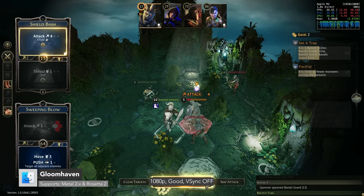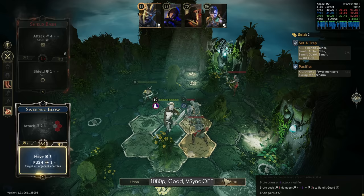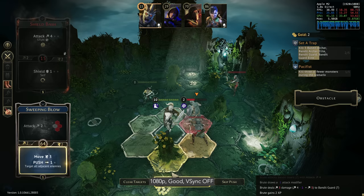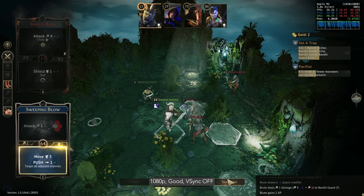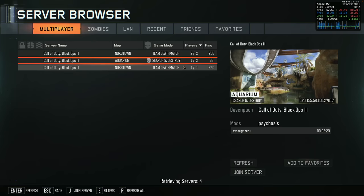Gloomhaven is a tactical RPG and digital adaptation of the ultimate strategy board game. Unfortunately, unlike most new Mac ports, this one runs under Rosetta 2. It still runs okay though — at 1080p good settings we're seeing 30 to 50fps. No matter the graphical settings, the fps kind of stayed the same.